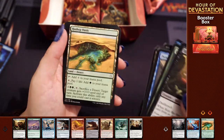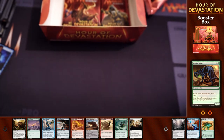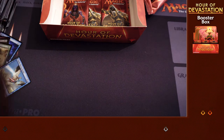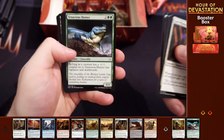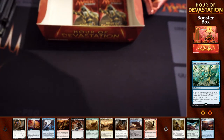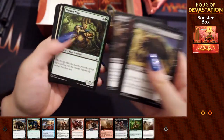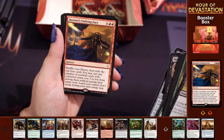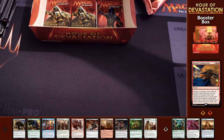Doomfall, Vizier of the Anointed, Hashup Oasis, Nimble Obstructionist - another cube card. And a foil cat for the cat deck! I think we've nearly got all the cube cards - it's just literally Bolas we're after now. Steward of Solidarity, Tenacious Hunter, Ipnu Rivulet, and Swarm Intelligence. Sifter Worm, Unconventional Tactics, Sunset Pyramid, Hazards and Dying Fury. Three packs left.